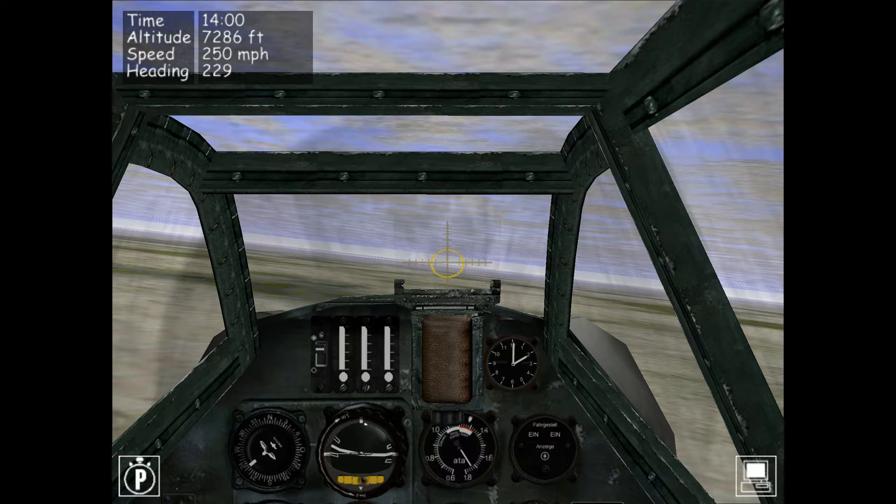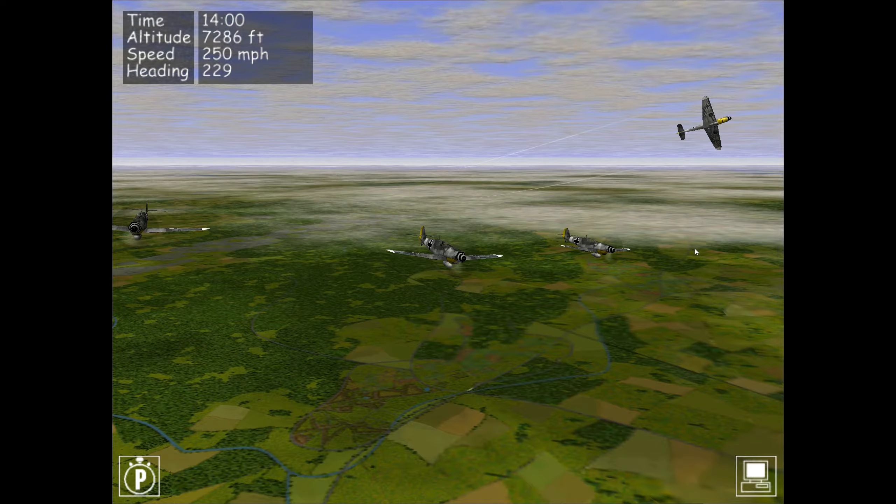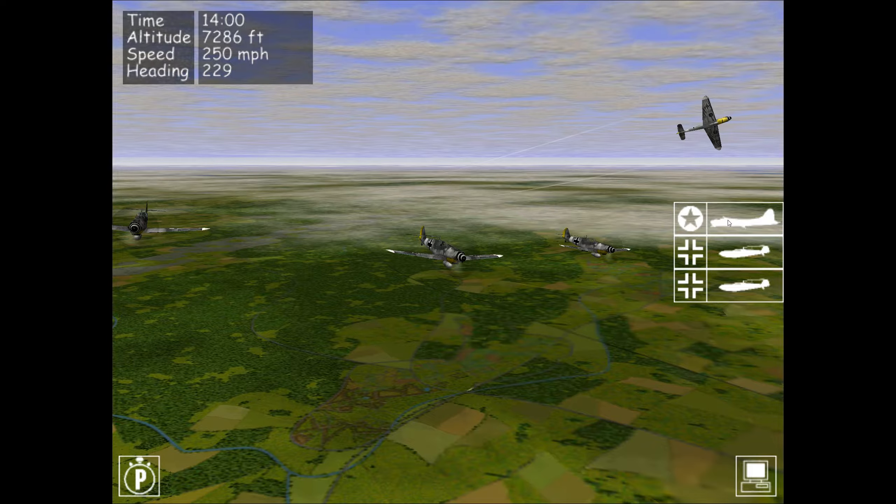If I move the mouse to the right-hand side of the screen, we can see there is a second Bf 109 squadron in this quick start mission. Clicking on that icon takes us to that squadron, and we can see it is also starting to peel off to attack the B-17s. Let's head back to the first squadron by clicking on the first squadron icon.